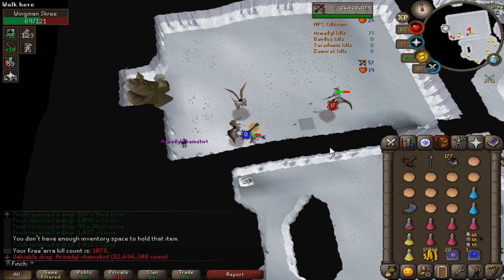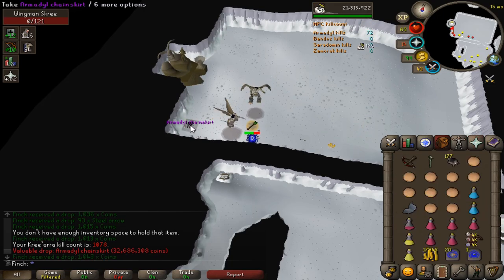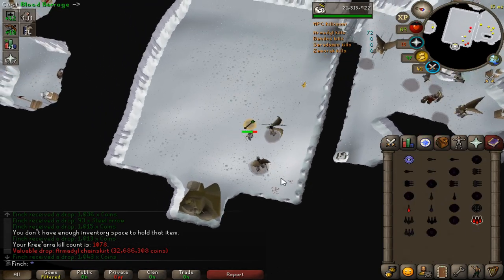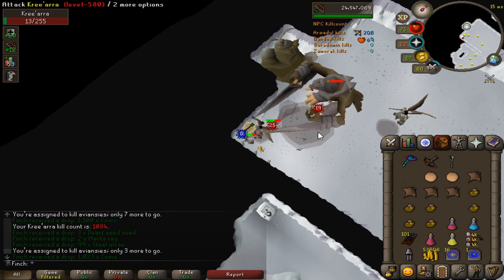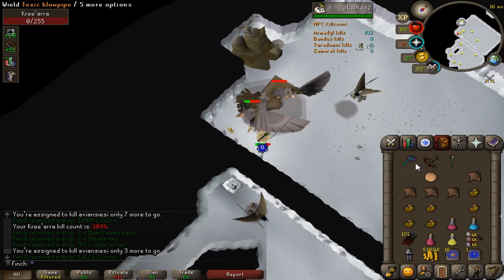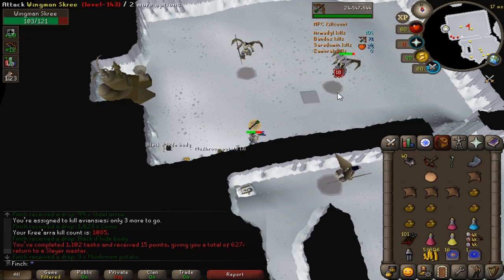This is getting a bit ridiculous — that is my third Armour Chain Skirt overall on the account, with five Chest Plates to go with those, one being from a minion. And still haven't had a helm coming up to 1100 KC. That is the last kill of the task, taking me up to 1085 Kree'arra kills overall — nearing three times the drop rate for the Armadyl helmet. Nothing more to be done other than try and get another task and come back with more black chins.